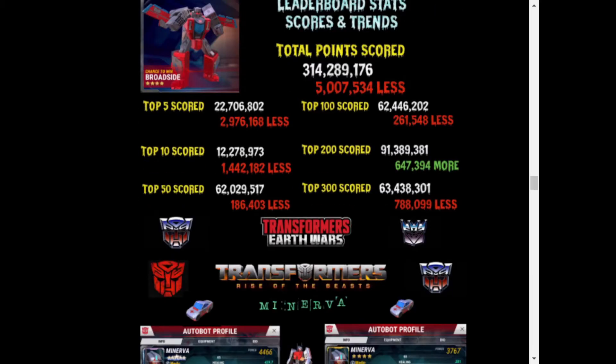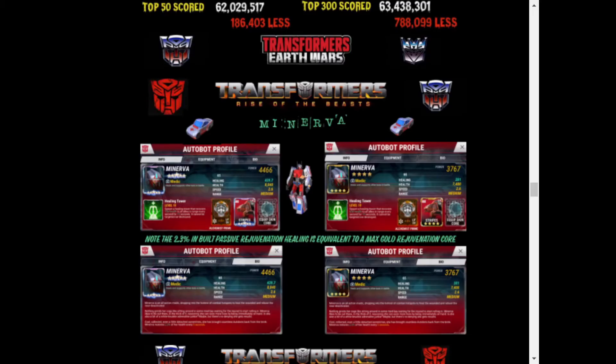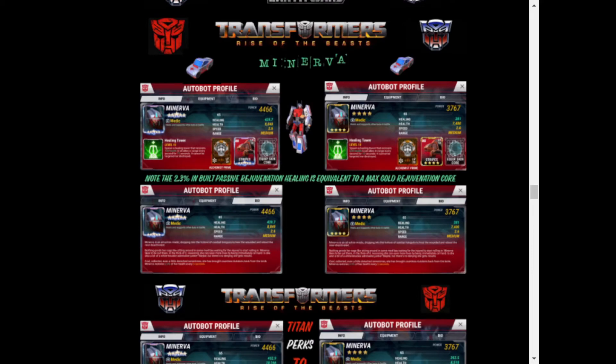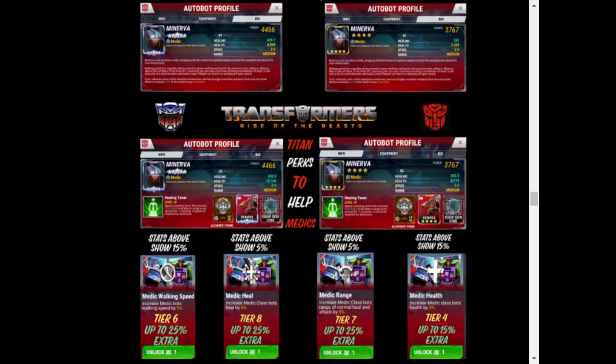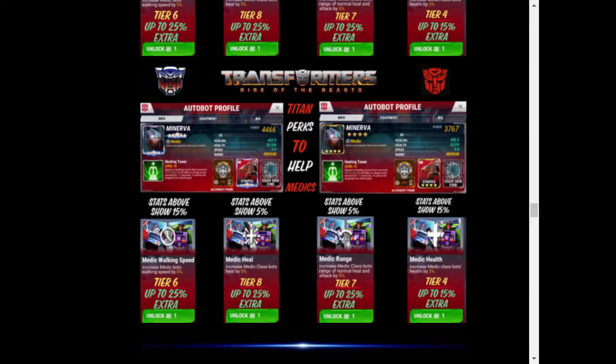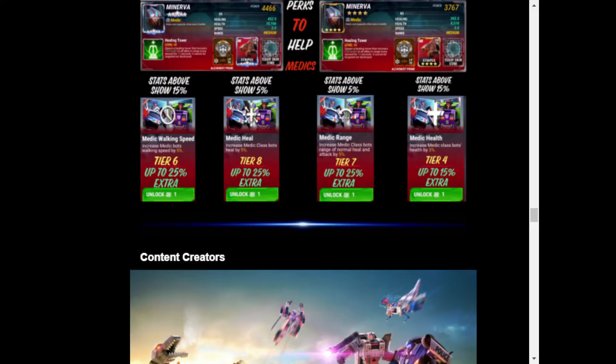You can also see the leaderboard previous to that to compare. In addition to Minerva statistics, there's a look at some titan perks that might help as you get a new healer into the game — I spoke about that in my recent videos on Flatline and last week's newsletter. I'll leave a link for that in the description so you can take a look.